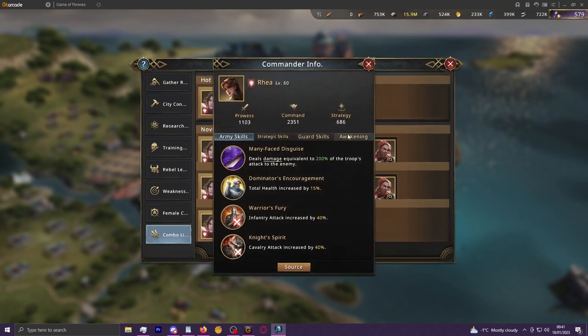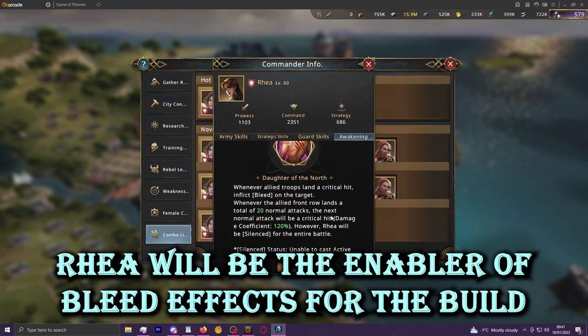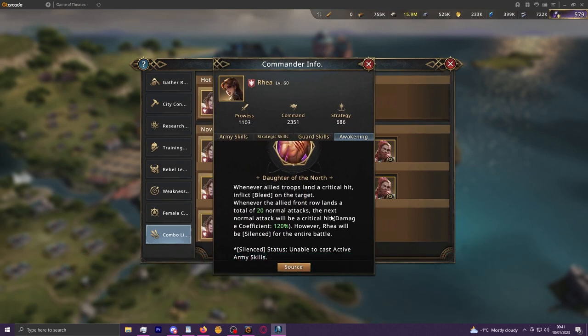The secondary enabler of this build is ironically the namesake — Reya. She is the commander that primarily creates bleed effects through critical strikes, and she also enables those critical strikes herself through normal attacks used by all troops on your side. So Reya is the damage source and Sonara acts as her engine, helping create as many crits and bleeds as possible.